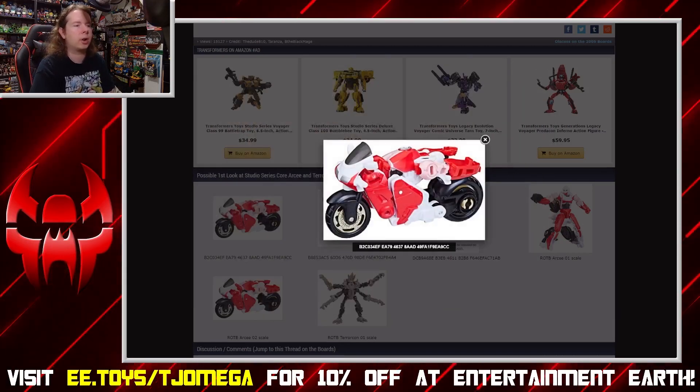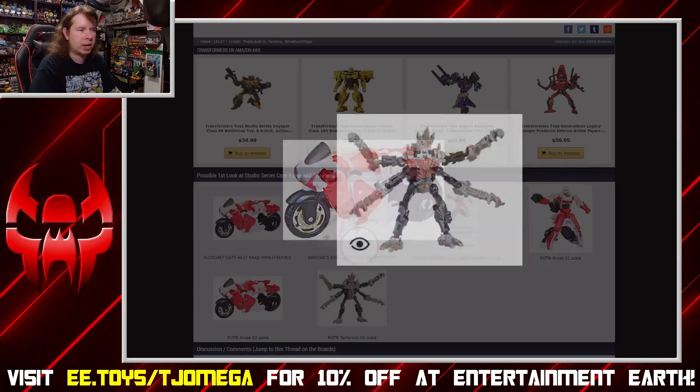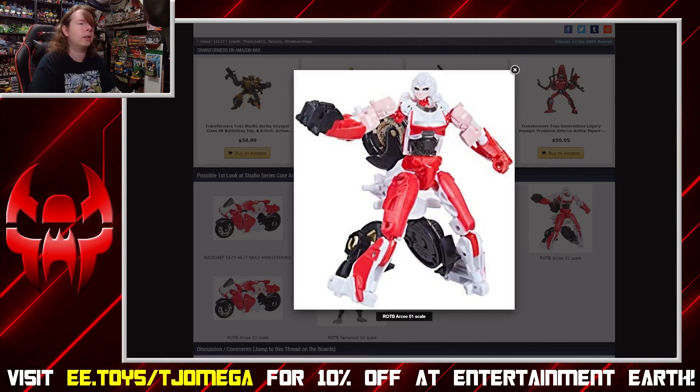The more fun one is we got Core Class R.C., which is a pretty simple figure. Not unlike — it's been pointed out — not really unlike Energon R.C. There seems to be a little bit of design influence from that version of the character. It doesn't look bad. She's got a bunch hanging off of her, and she's Core Class because she's much closer to human size in the movie, so that makes sense. It's not a bad little figure. Kind of eager to get my hands on this one too. There's a lot of stuff coming out of Rise of the Beast and the toys, and I'm actually kind of surprised how much I like the look of.